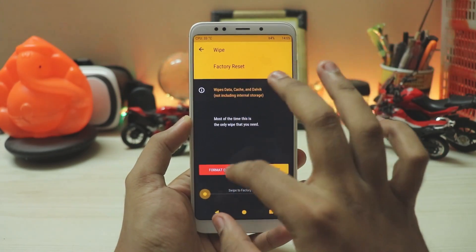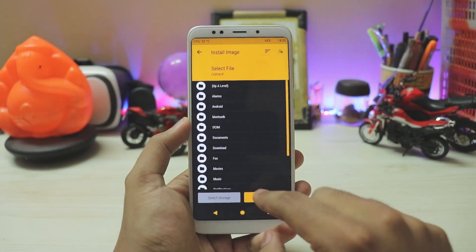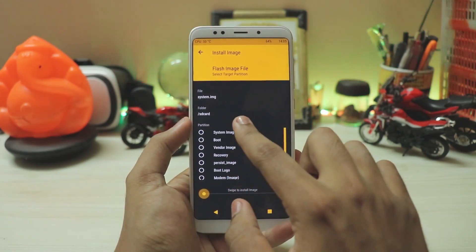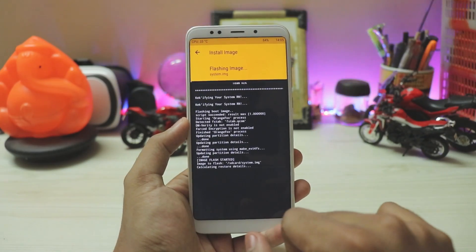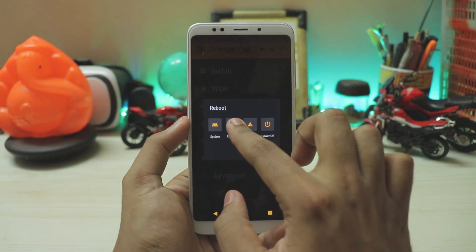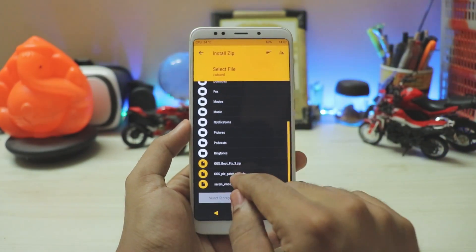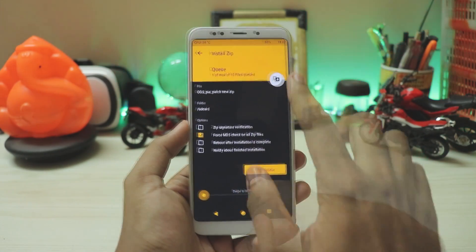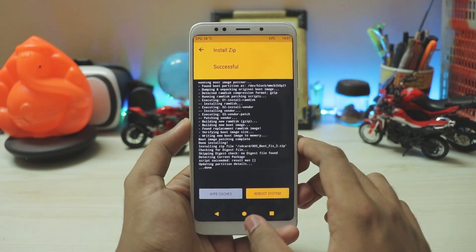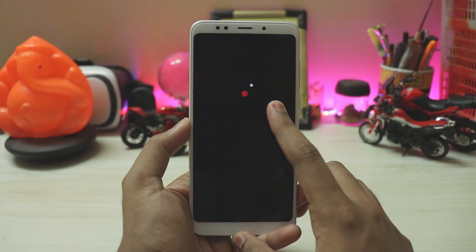Once the ROM has been installed, go back to Wipe → Advanced Wipe and just wipe the system to clear the folder. Then go to Install → Install Image, select the OxygenOS Pi — note it's not directly flashable, you have to extract the system.img from it. Select system image, then install image — OxygenOS Pi has been installed. Go back home and reboot to recovery once to activate all the partitions. Once back in recovery, go to Install and flash two patches: the OxygenOS Pi patch and the boot fix patch.